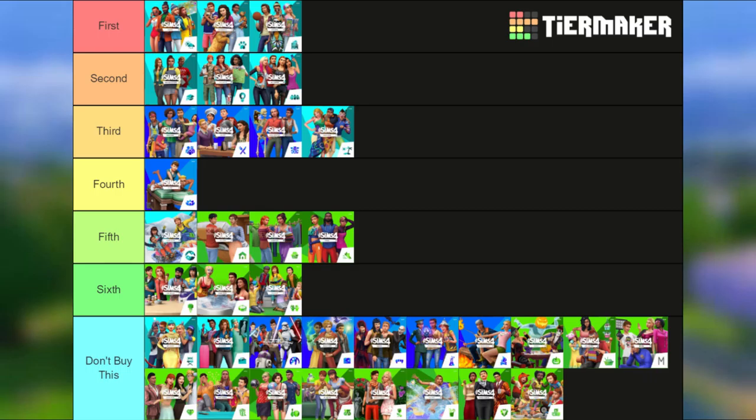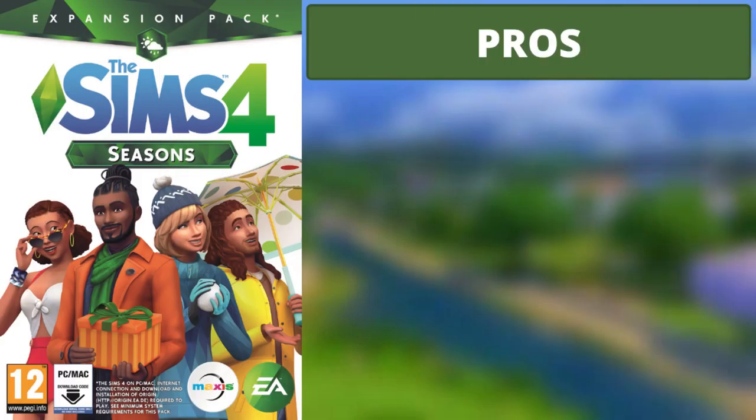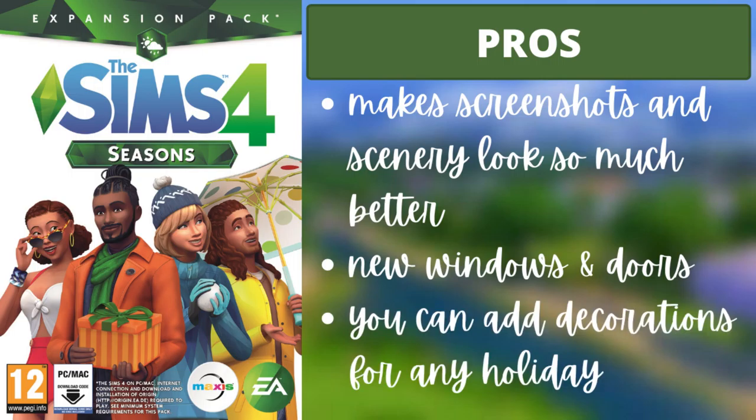On to the first tier. There are three packs: Seasons, Cats and Dogs, and City Living. For Seasons, the three pros are: first, it makes screenshots and scenery look so much better with weather in the background; second, it has new windows and doors which are a really nice style for suburban homes; and third, it adds decorations for any holiday so you can make holiday-themed houses.